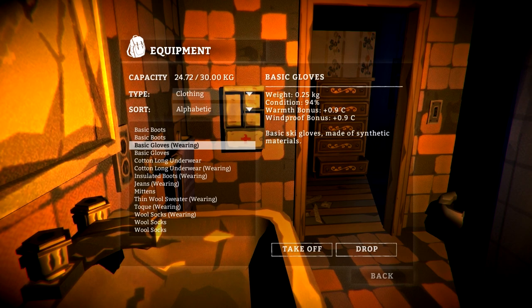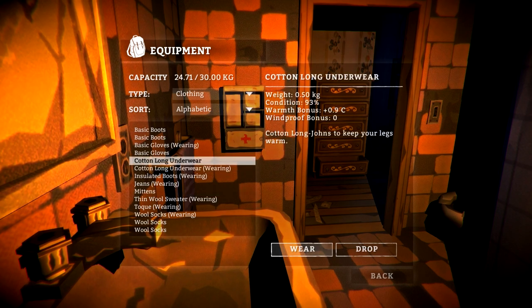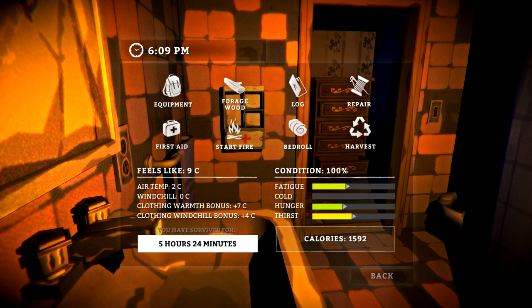So we've got these gloves at 94% — 0.9, 0.7, 0.3. Oh, the mittens aren't that good. But I did get the cotton long underwear in better condition. Man, this place is decked out.